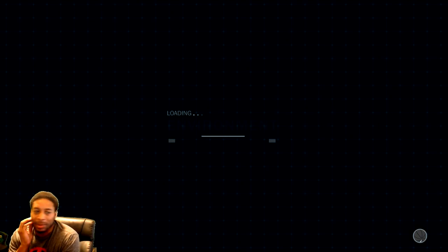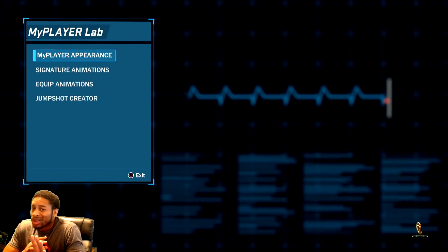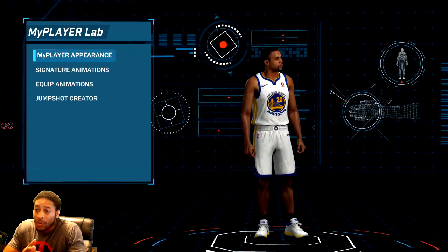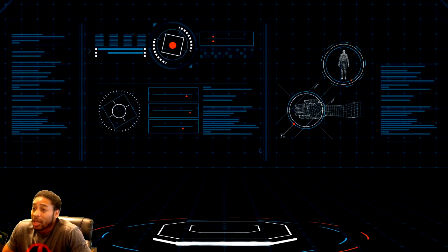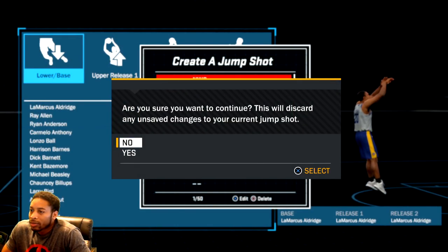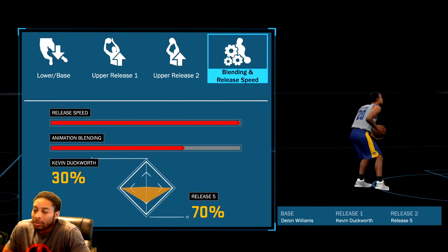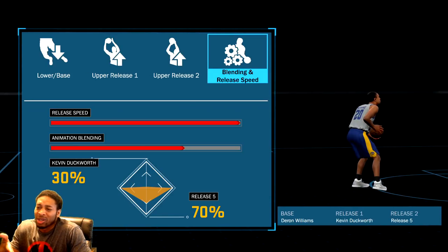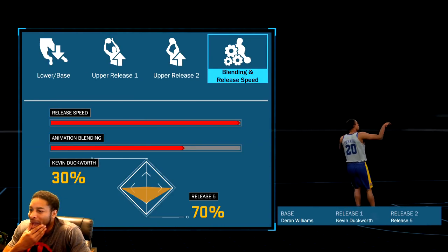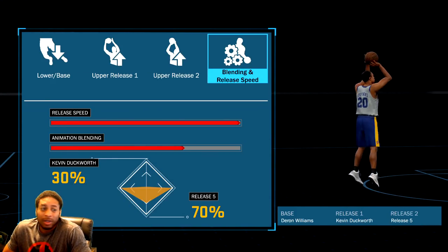I'm going to show you my signature styles, my 2K Lab stuff. This is not only the best jump shot in the game right now — I'm working on another jump shot, so don't quote me on that, hopefully it'll be even better. But it's going to be hard to beat the Duckworth. Jump Shot Creator — Duckworth at 30%. You can do it 30 or 20%, it really doesn't matter, it's about the same. Darren Williams base and then release five. You see the split right there — that's what you got.